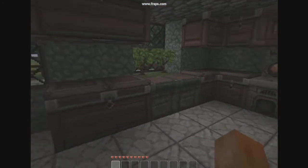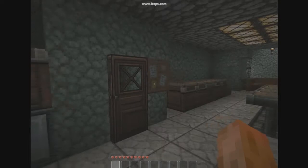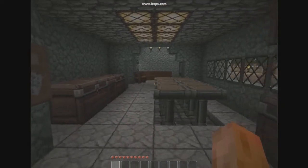Here's the kitchen — the almighty kitchen. Sink, oven, microwave, fridge, pantry. All that good stuff.